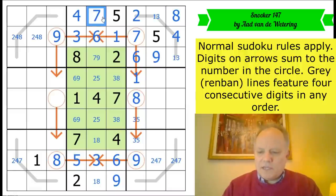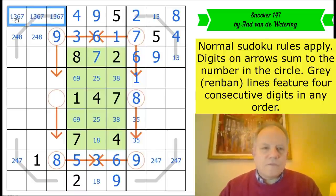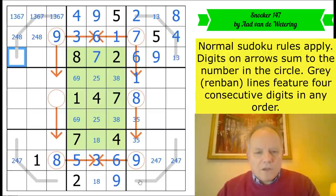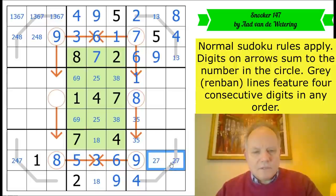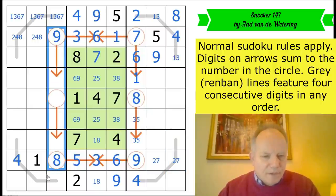We can fill those in — that fixes the nine. Nine-seven pair, four-nine-five-two-eight. These cells are from one, three, six and seven. What does that mean for the renban? It doesn't necessarily mean six-and-seven or one-and-three, because it could be three-four-five-six. Now this column has to end in a four, which tells us where the four is in row eight — over there: two-seven-four. The renban here could be four-five-six-seven, one-two-three-four, or two-three-four-five.